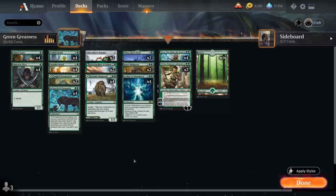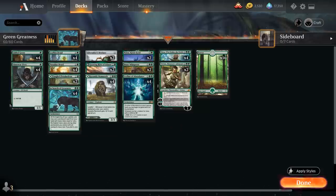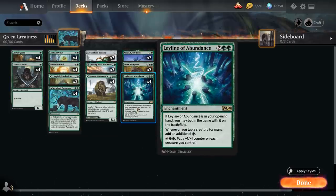Let's take a look at the rest of the deck. At one mana we've got some accelerants with the full playset of Llanowar Elves and Gilded Goose, which also synergize very nicely with the effect from Leyline of Abundance - still very powerful even without In Search of Greatness in play, because whenever we tap a creature for mana we add an additional green to our mana pool. We also have a mana sink ability for eight mana, putting a +1/+1 counter on each creature we control.